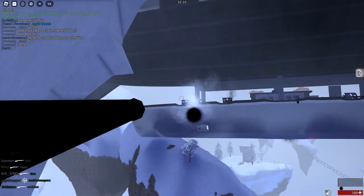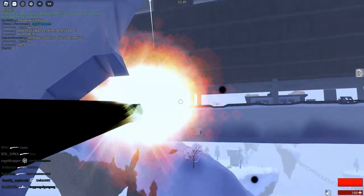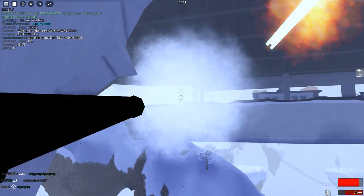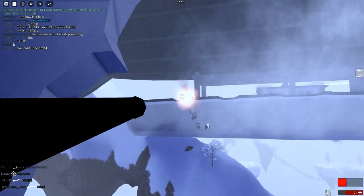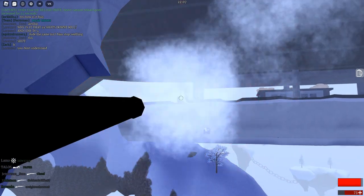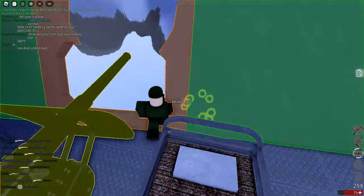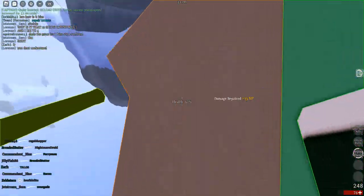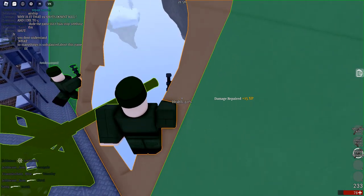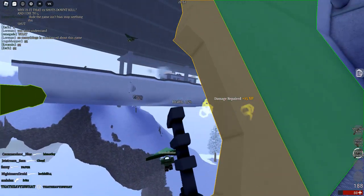Anyway, as crew you have the ability to choose a scope rifle, which, if you're good enough with, you can snipe people on the deck of the enemy ship. Or if you shoot the walls with heavy cannons and make holes big enough to see through, you can also shoot them through the holes. It's useful if you're that desperate, but anyway, let's move on to raiders — they're far more useful in those scenarios.